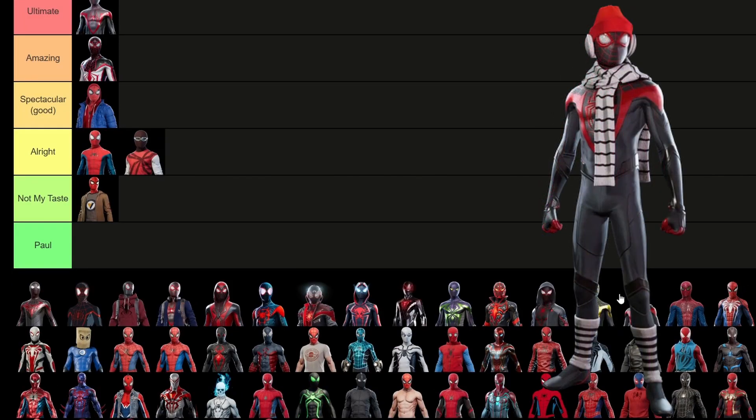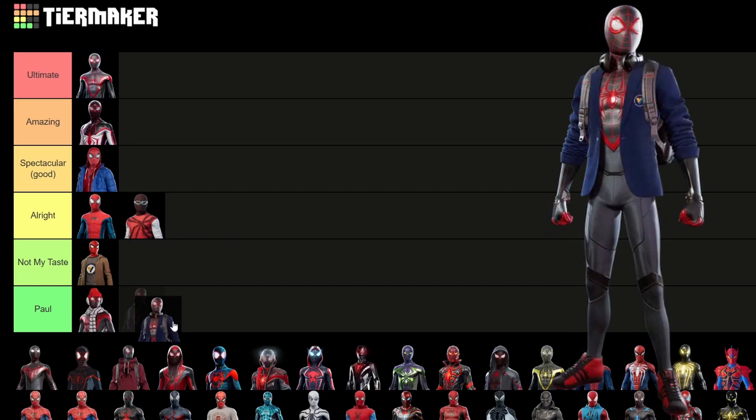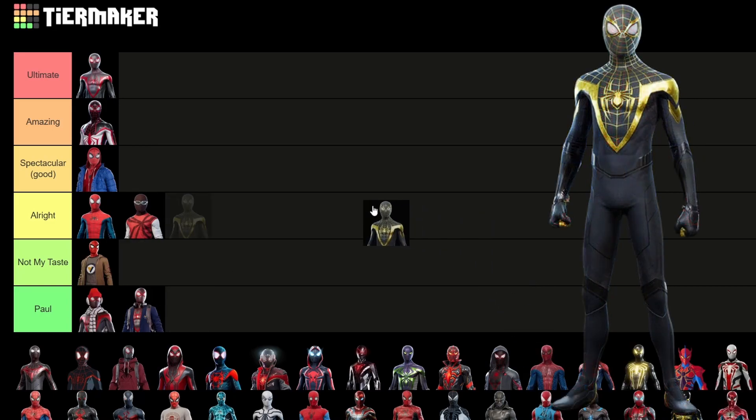Next, we have the winter suit — this one is not good, it doesn't look good, I don't like it. Same thing with the Brooklyn one, the Brooklyn Academy — I don't like these outfits. If you're going to have clothing on top of the spider suit, you need more than just a little hat or coat, because these are basically filler skins to bump up the count. Similarly, the Uptown Pride one is like that, but it still actually looks good, so we're going to put that in the amazing tier.